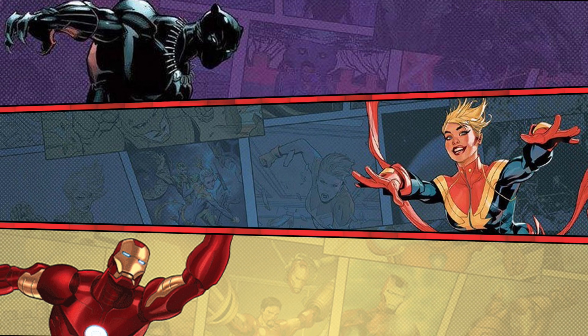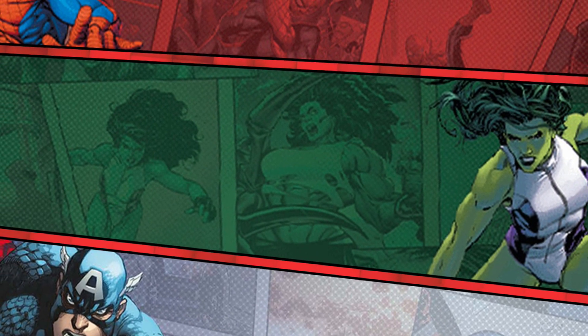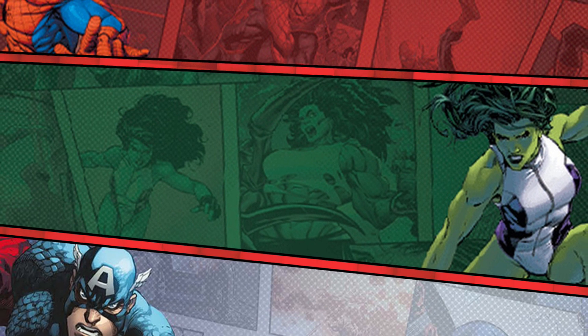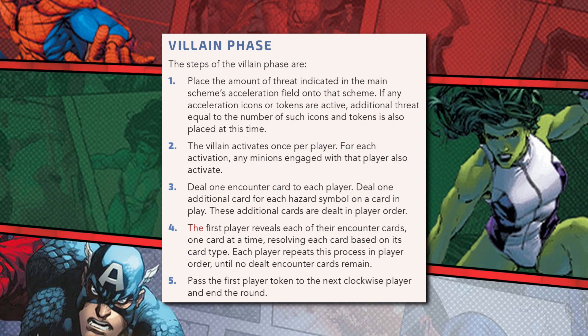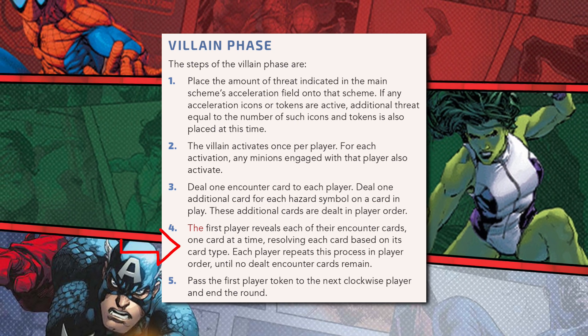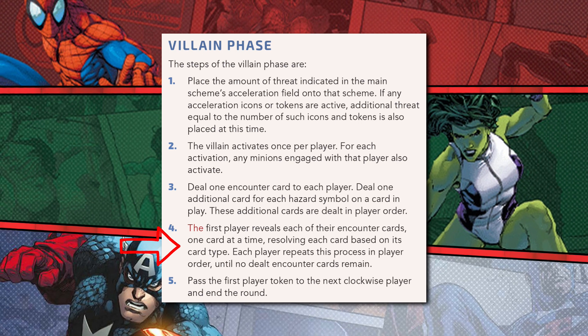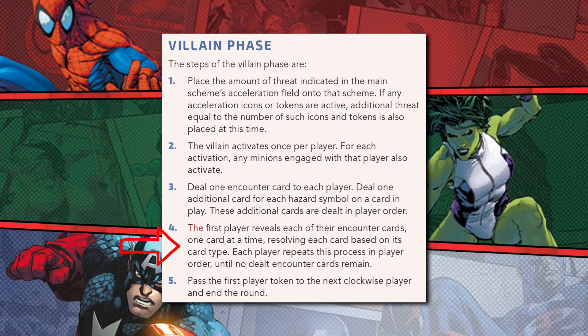Don't go thinking rules mishaps and confusions don't take place in the villain phase — we have a laundry list of shenanigans to get through. Whilst you may be dealt a face-down encounter card at any point during a round, you only reveal and deal with them during that one particular step of the villain phase, after each player has drawn their mandatory encounter card for the phase.